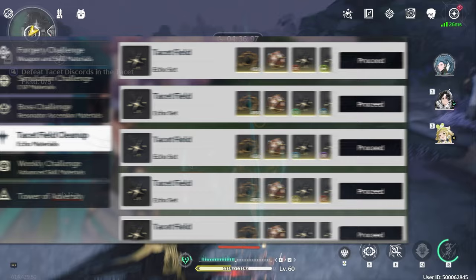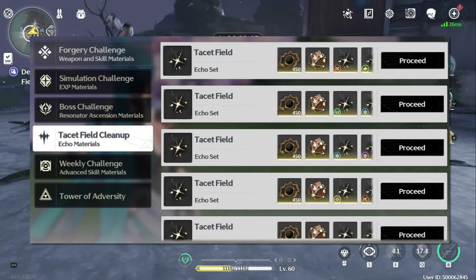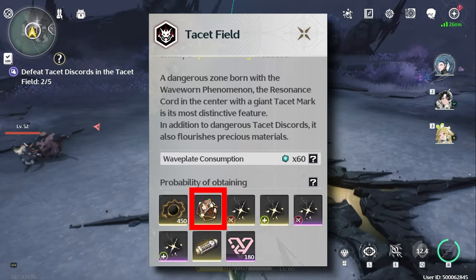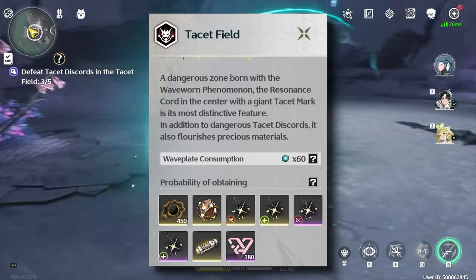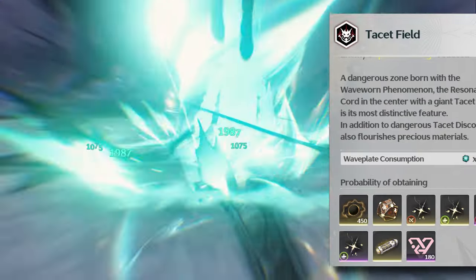Instead of farming for character or weapon XP, consider farming Tacit Discord fields. These drop bonus echoes, XP for those echoes, and the very coveted tuner materials. Due to the sheer number of echoes that you'll be needing to tune to find good stats for each of your characters, these resources will always be in high demand.